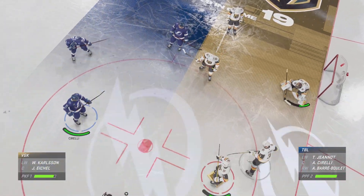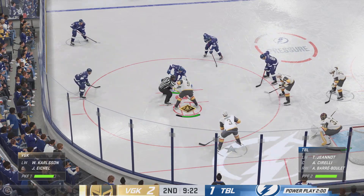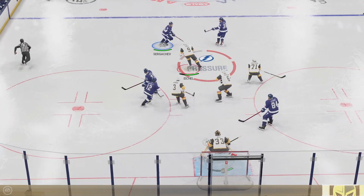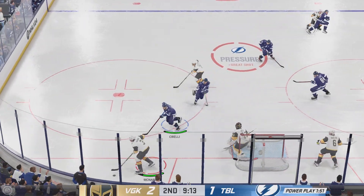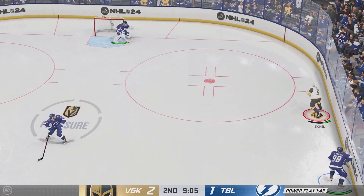Tampa Bay's man advantage unit will take to the ice for the first time tonight. A timely power play at this juncture of the game — to even it up. This is huge for this power play. Your big stars, they need to shine. They get the puck out of the defensive end.